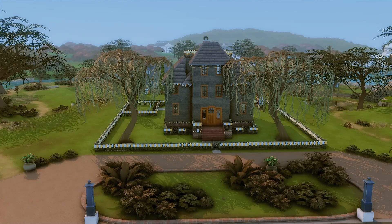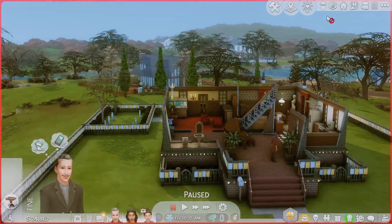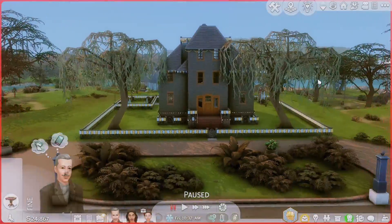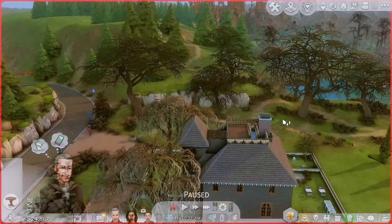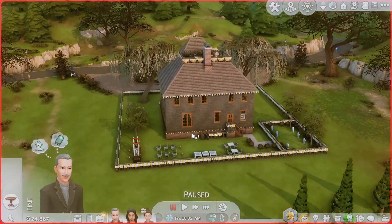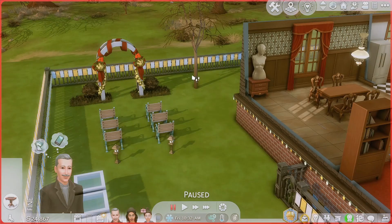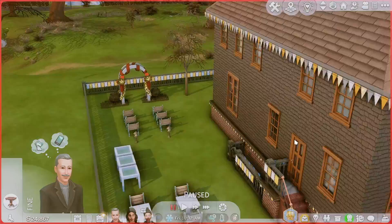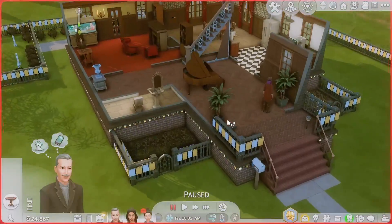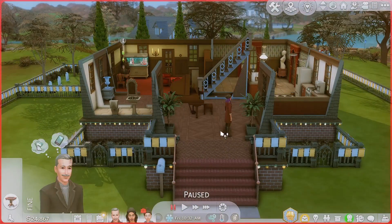Right now I am literally speechless — I cannot believe how accurate the Goth mansion looks. I cannot believe this is Sims 4 — this looks exactly like the Sims 2 version. It's wild. I can't believe a builder was able to make this completely accurate. This game is just so nostalgic for me, and playing The Sims 2 just brought so many memories growing up. Being able to relive all this in The Sims 4 just really makes me happy.